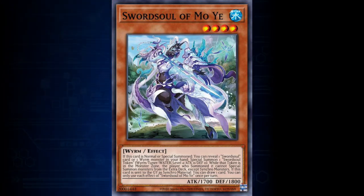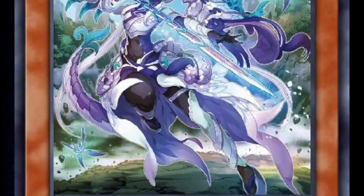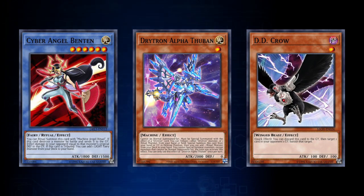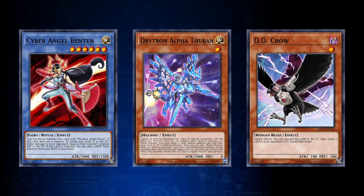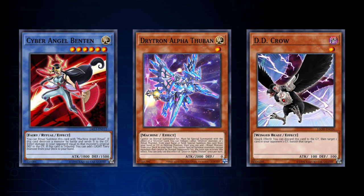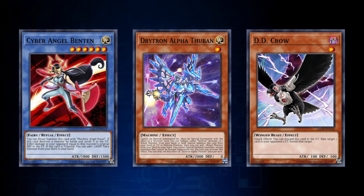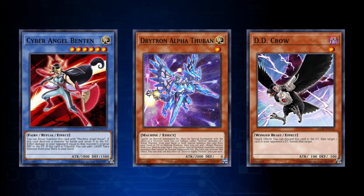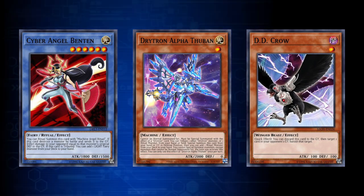If multiple cards meet their trigger condition simultaneously, you will then create a chain of those cards. With a recent update to the rules of the game, if a card does meet its trigger condition but is removed from the location where its trigger was met before the chain in which it would activate occurs, the card cannot activate. The most common scenario is when Cyber Angel Benten is tributed to activate the effect of Drytron Alpha Thuban, but if Cyber Angel Benten is then banished by D.D. Crow before the next chain when it would activate its effect to search for a fairy, Benten will not be able to activate, as it had met its trigger condition but is no longer in the location where it was when it met that condition.